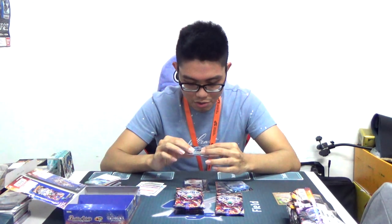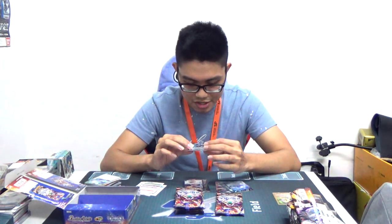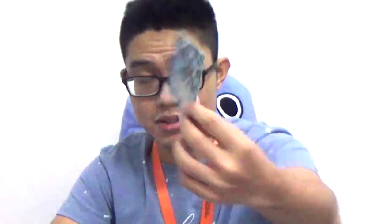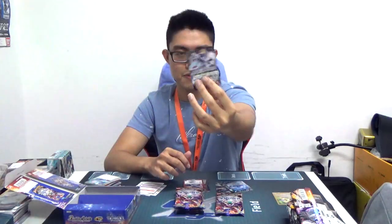We hit our 10X-ray slash Tensei X-ray for this set — we got ourselves the Dragon Knight Ambrosius. Yes, Ambrosius, and the back is Grand Walker Merlin, which Gareth used in the anime.